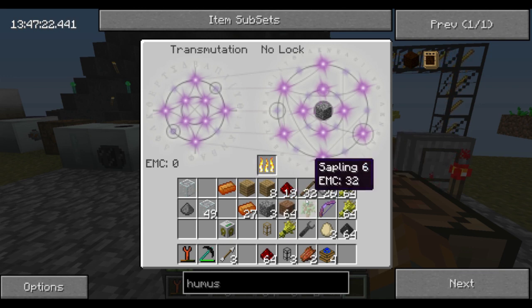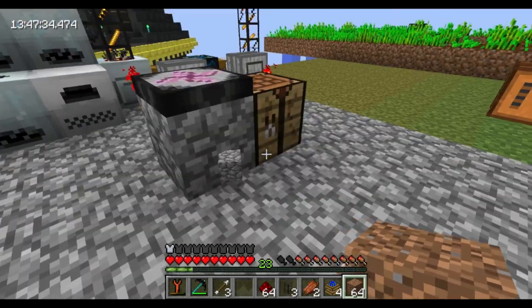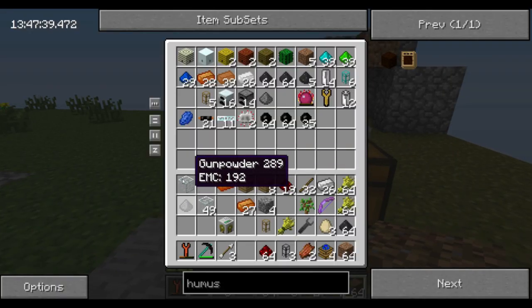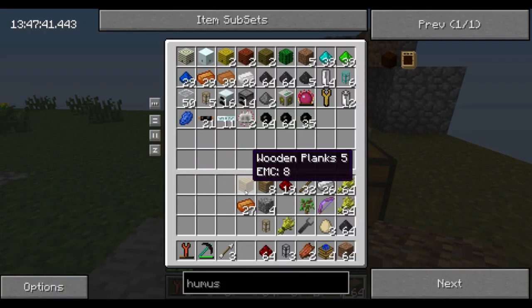So now I've got 64 dirt, which will be more than enough. Actually, no — we're gonna need quite a bit more now that I think about it. So we're gonna go and dump everything. I have got to get more order; that is like one of my main problems — organization.